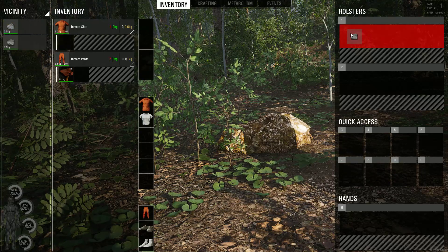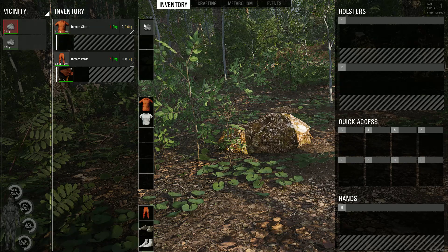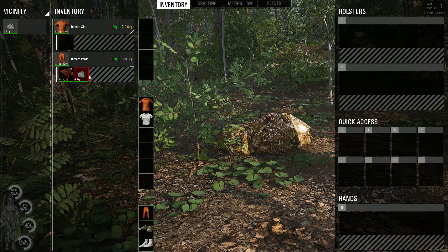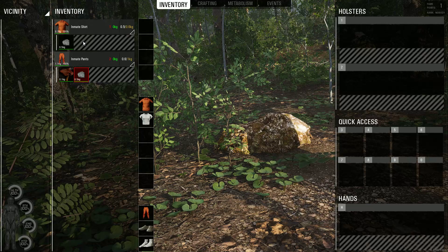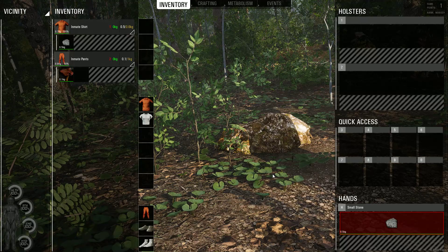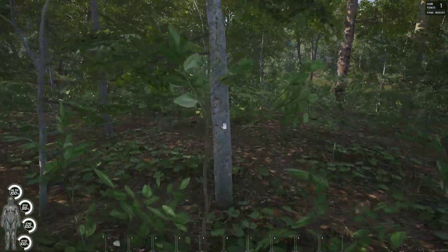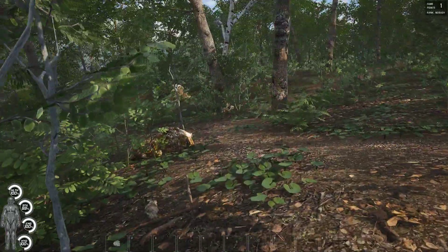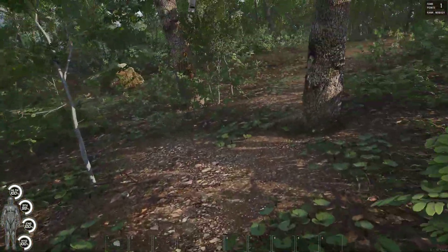Holster — I don't have a holster. Do I have a hand? Hands down here. Okay, Tab. Let's see if I can cut this tree down. F — nope. I don't think I need any more rocks right now.